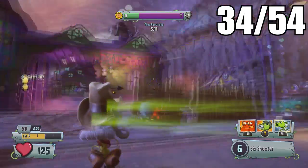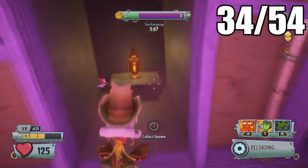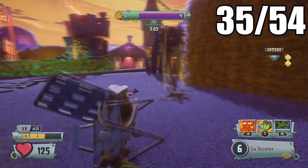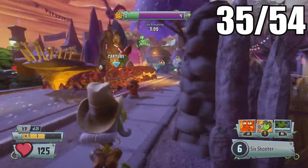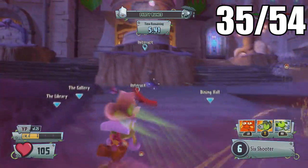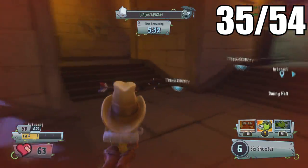For the fifth one in Herbal Assault, head toward the Bat Frat House — this is right after you capture the zone in the zombie park. Inside the Bat Frat House there will be a wall you can destroy, and inside that wall is the next gnome.